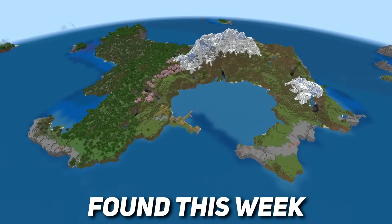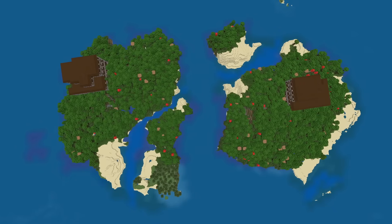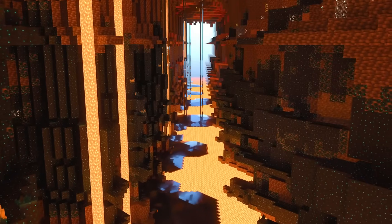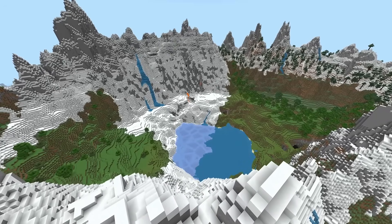Today we explore the 20 best seeds found this week in Minecraft. We've got Minecraft's most beautiful village, two mansion islands right next to each other, and loads of super rare structures. There's so much to uncover. Stick around to the end to discover a mountain range that you'll never want to leave.